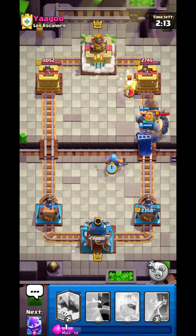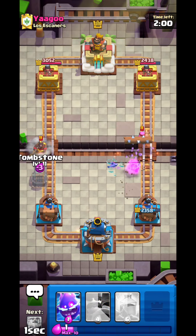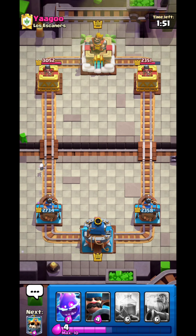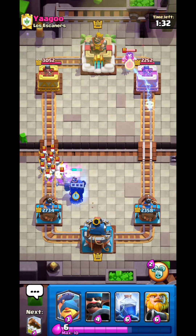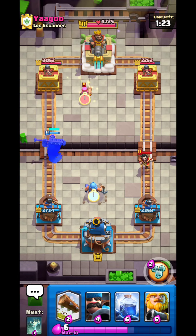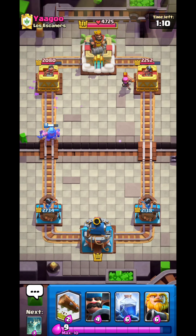I try to kite the Inferno Dragon but it's too late — that was a mistake. However, the Tombstone completely handles the Hog Rider. We have a seven HP advantage on the tower. I go Electro Spirit to donate a King Tower activation — I do that on purpose to test whether opponents are pros or noobs. I go the Skeleton King ability — he tries to Log it but the Skeletons tank perfectly.